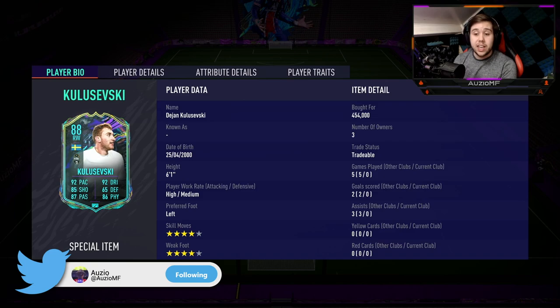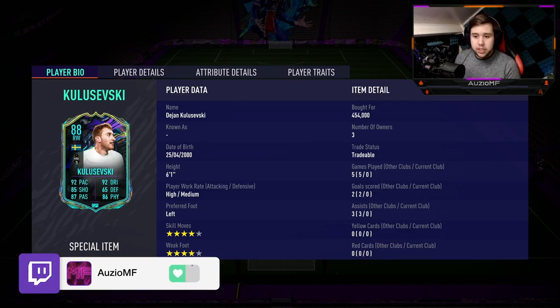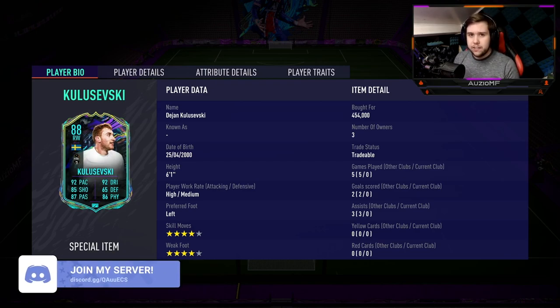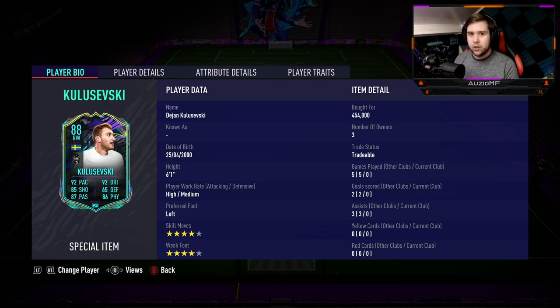He looks insane. He's got 92 pace, 92 dribbling, 85 shooting, 87 passing with 86 physicals as well. He is a 6-foot-1 player, high/medium work rates, 4-star skill moves with a 4-star weak foot. He comes from Serie A, so you have some really nice links to this card, especially him coming from Juventus.